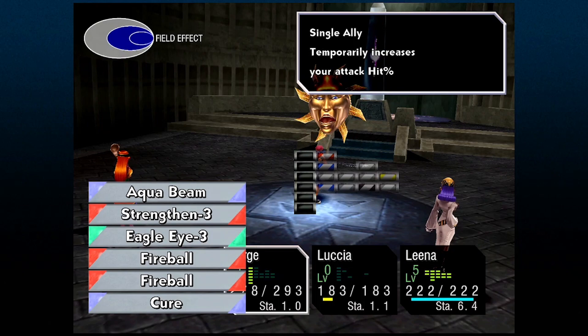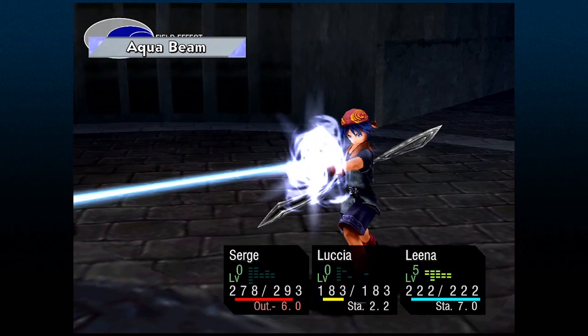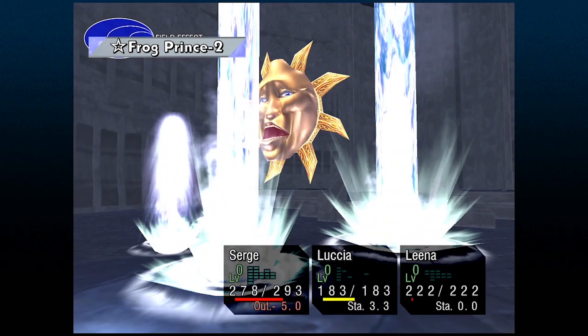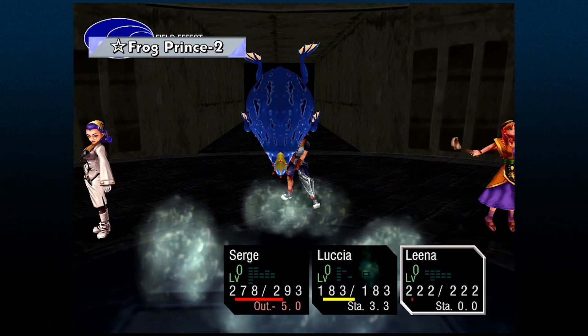Your goal is to get the summon off before the boss can change the field effect. This is just a general idea of how to cast summons, but keep in mind that if you learn the enemy attack patterns, you can use the boss's turn to help set up the field for you. All that being said, summons are extremely powerful — knowing how to use them when you want is key to burning through the bosses of Chrono Cross.